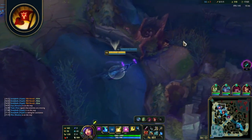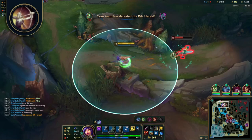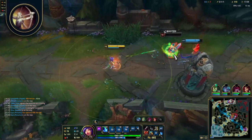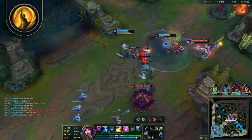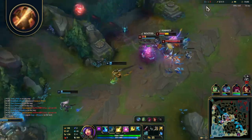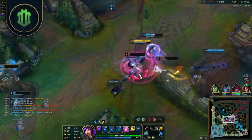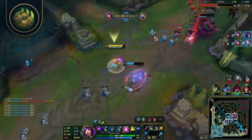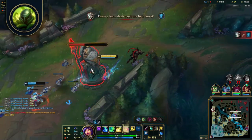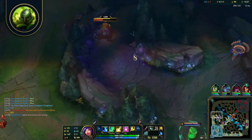Minor runes for AD: Triumph for the missing health restore on champion takedowns and small 20 gold reward. Legend Alacrity is the popular second minor rune as it synergizes with this playstyle and will help proc your empowered W auto attacks numerous times in extended trades or teamfights. Coup de Grace for increased damage against champions below 40% HP. Cut Down if you're up against two or more tanky champions. For second page options, take Resolve for defensive options: Bone Plating for resistance against burst threats, and Overgrowth for permanent HP. Having to kite and constantly auto attack means you're way more vulnerable compared to AP Niko — Resolve helps alleviate some of that pressure.